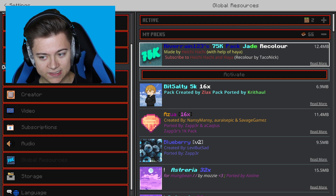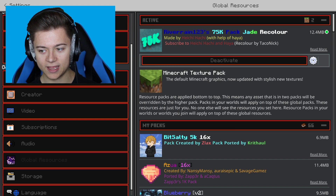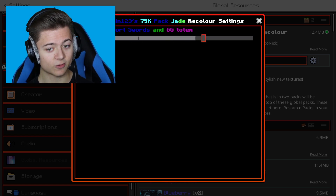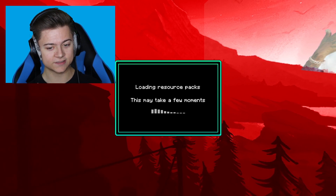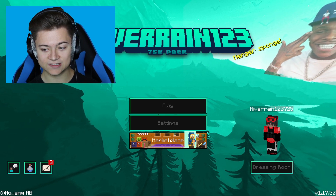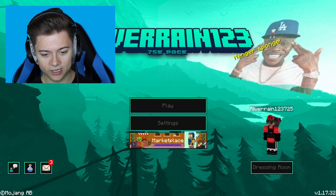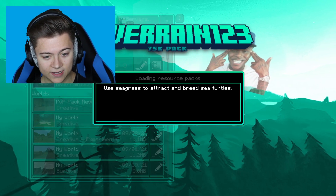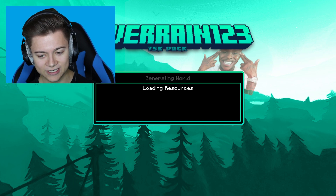Massive shout out to Hika Hacker for making it — the recolor is actually by Taco Nick. We're gonna activate it and deactivate the red one. We have the whole resolution menu in here, and we're going with the short swords and the GG totem. Let's press back on settings and see what it looks like. This actually looks pretty sick — it's kind of like a tealish color way, really really cool, so without further ado let's drop right into it.